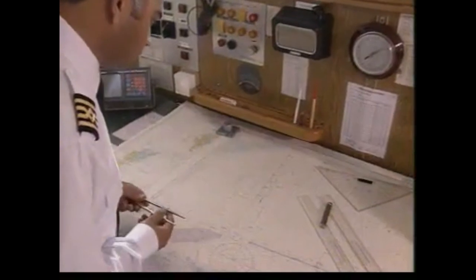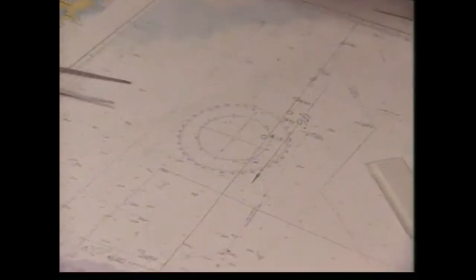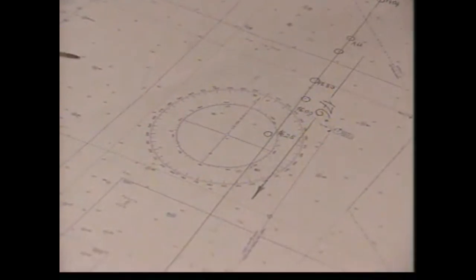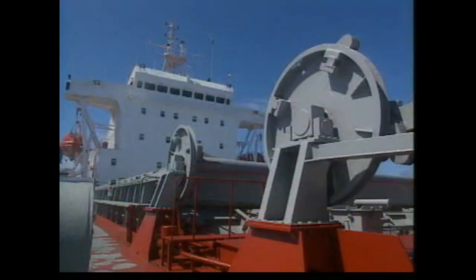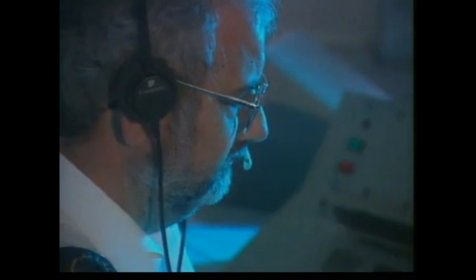He gives that information to the on-scene commander. At the scene of the fire, the men who sounded the alarm fight the fire with a hose reel. In the chart room, the master considers the course of the ship and the relative wind. The master contacts ships in the vicinity and the coast radio stations. If necessary, he will send out an urgency signal or a distress call.